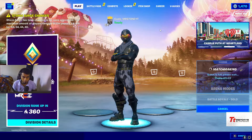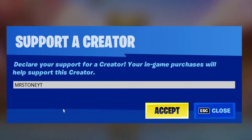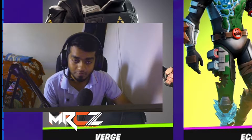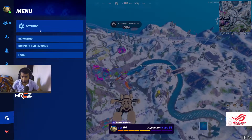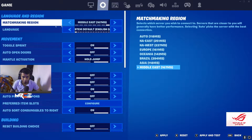I'll do everything on camera so no one thinks I'm cheating. By the way, before you buy anything from the item shop, use code MrStoneYT — that helps the channel out and helps me make videos like this. As you can see my ping is 170, which is even worse than what the system showed — it showed Middle East at 167.